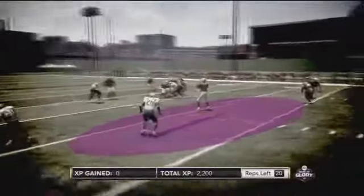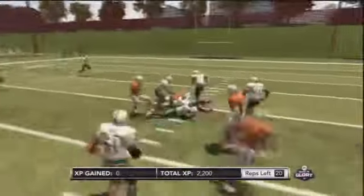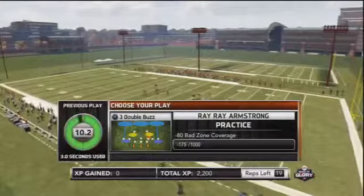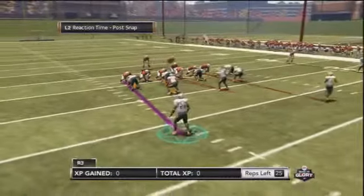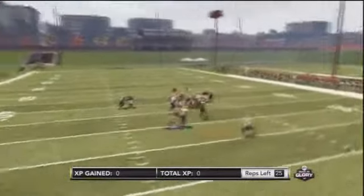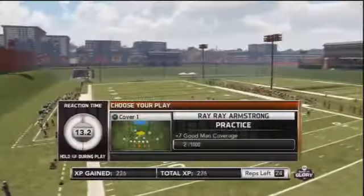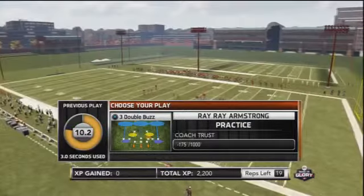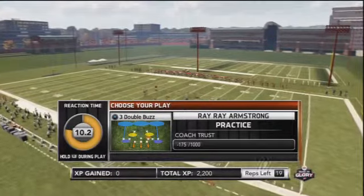I wanted to demonstrate bad zone coverage, so I purposely went soft on the receiver so he could catch the ball, and I lost 80 points. Now let's look back at the very first play in this practice session — that was man coverage, and I got called for good man coverage. I received 7 points. It would take 12 good man coverages just to make up for one bad zone coverage play.